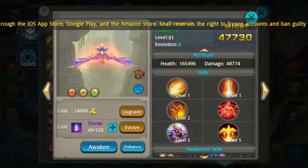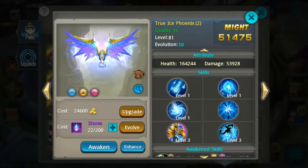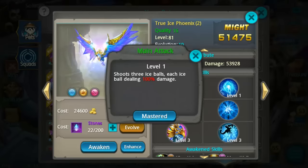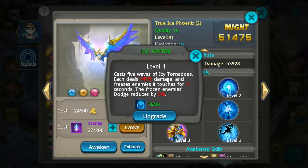Getting into number two — this one pairs with the Phoenix very well if you run PvE a lot. The Ice Phoenix is my number two pick. He is a ranged pet as well, so that's another bonus. He does moderate damage; that ability sends several projectiles out and also slows enemies down, and as you upgrade it that damage does increase.